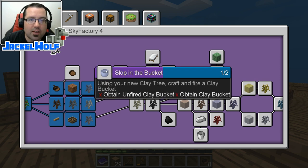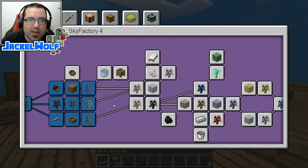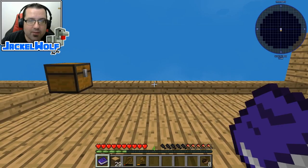This episode we are going to work on the Slop in the Bucket, as well as the Eating Dirt and the Bubble Bubble quests. Before we go on though, there's a couple other things that we've got to do that don't actually show up in the Advancement book.